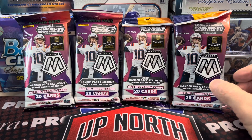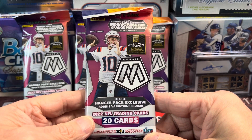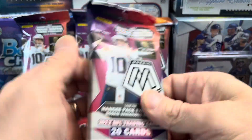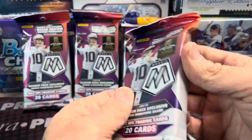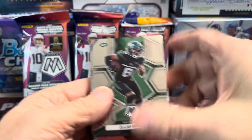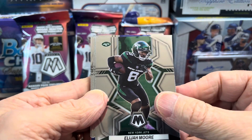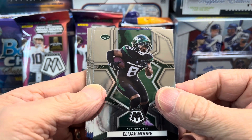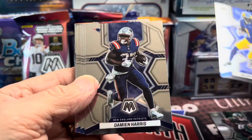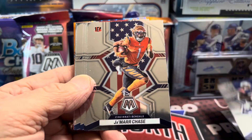We're going to be hunting for Brock Purdy. His cards are literally on fire — well, not literally, but pretty close. He obviously played really well in the playoff game. Fun to see him succeeding, especially as he was known as Mr. Irrelevant. But in these hanger packs, of course, you get the orange reactives. You can also pull things like Genesis, the Storm Chasers, all the other honeycombs — all the other big chases out of this product.